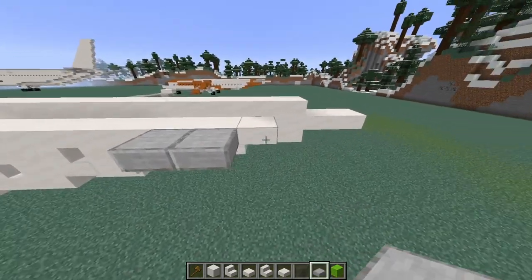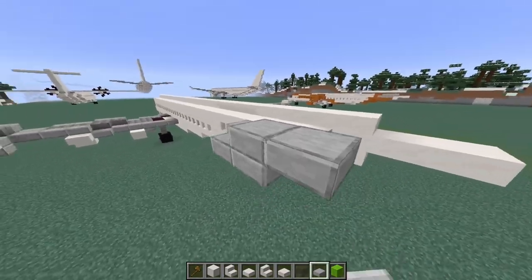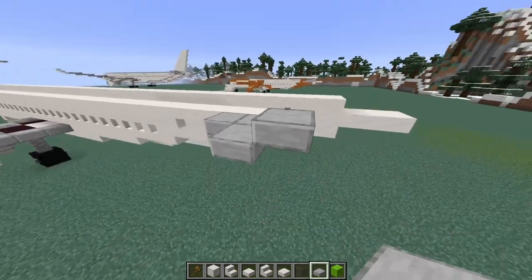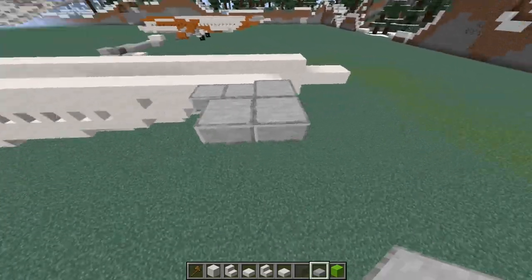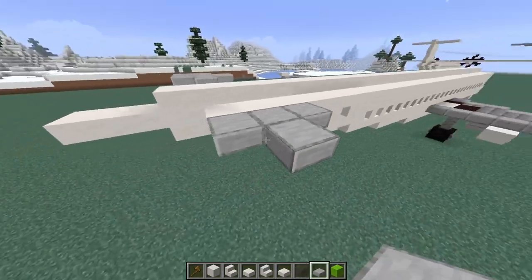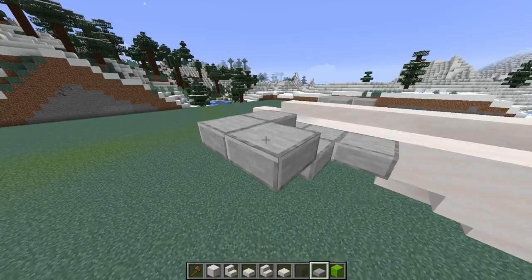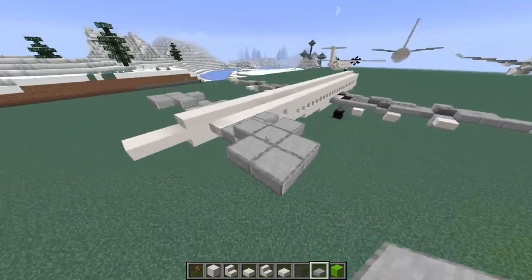So for the horizontal stabiliser, place 4 blocks in this shape here. Then go up 1 like that. Then go back like that and place these blocks in this shape. Just do the same thing on the other side.